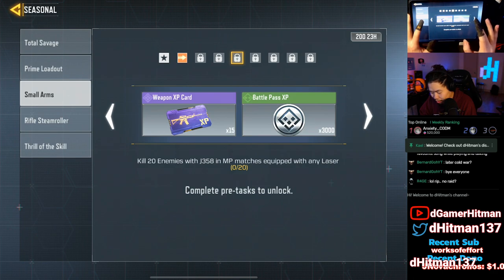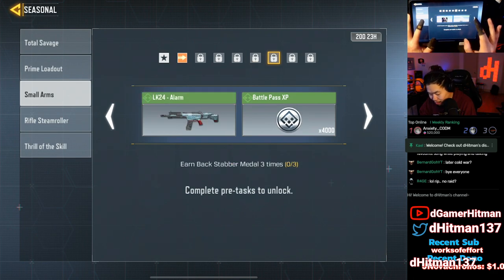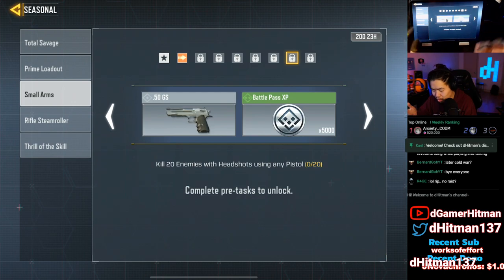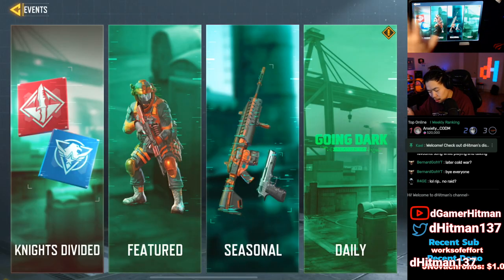Then it's 20 kills with the JAK, any lasers, and 28 kills with the JAK with three attachments. Earn the Backstabber, which I believe is stabbing someone in the back with the knife. Then 20 headshots using a pistol — the J353 or 358 is the best way to do it — and finally kill 20 with the deagle. That's pretty cool.